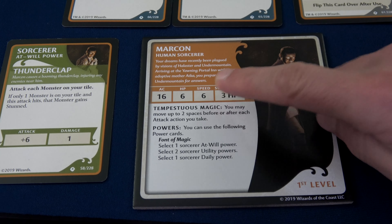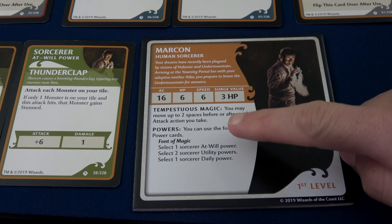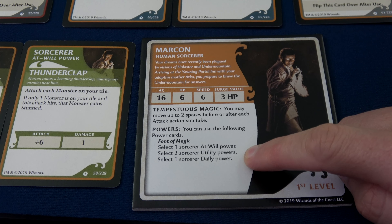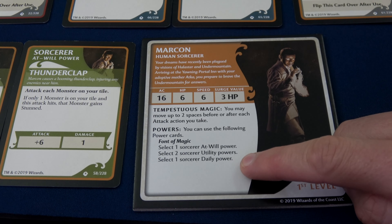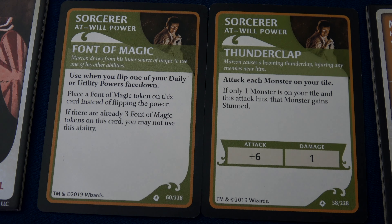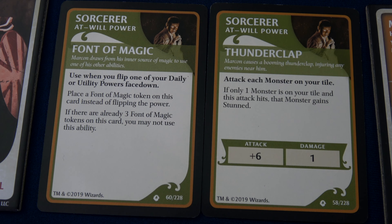Marcon has a speed of six, so he can move six different squares on his turn. He has a special ability, Tempestuous Magic: you may move up to two spaces before or after each attack action you take. At the bottom of the hero board we can see the different powers. He has the Font of Magic, and then he can choose one of his at-will powers, two utility powers, and one daily power. Utility and daily powers after you use them you flip face down — you can't use them again. The at-will ones stay face up, like cantrips or basic attacks. Font of Magic states: use when you flip one of your daily or utility powers face down — place a Font of Magic token on this card instead. If there are already three tokens you may not use this ability, but it allows you to use abilities more than just once.